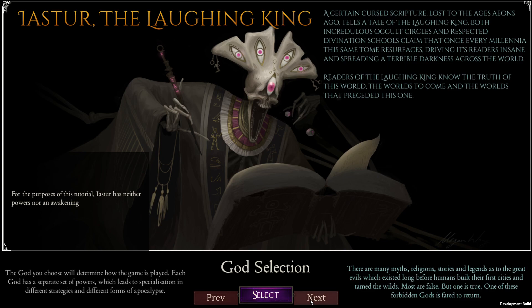Here we get to choose the deity, and each one probably has different strengths and abilities. This game is in early access, so maybe this is the only one we can select at this time. Since we don't seem to have any other options, we'll go with this one.